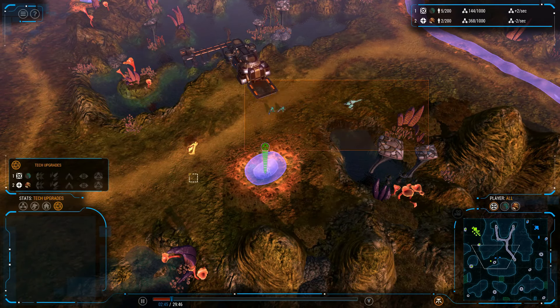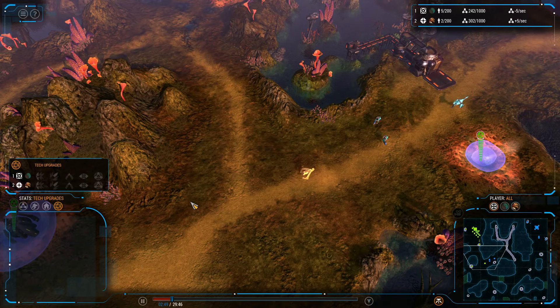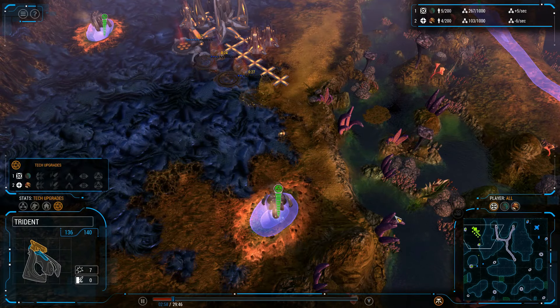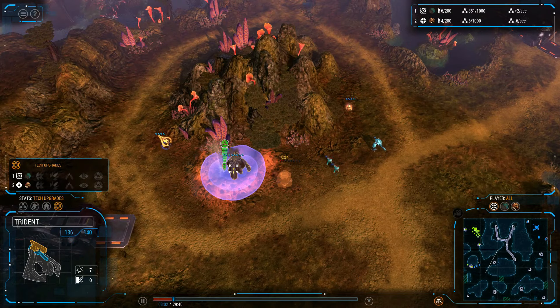It looks like it's going to have a bit of a harassment force: two Commandos, one Stalker, only one Trident here. The Trident can grab a Commando, but it looks like it's just going to run away. That's a good option — trying to stall, gather up as many units as possible just to deal with this harassment force.